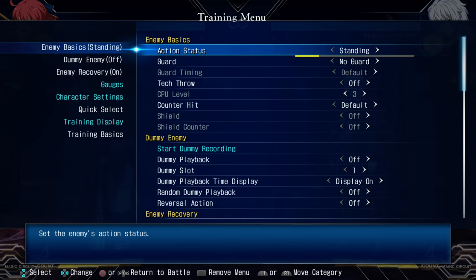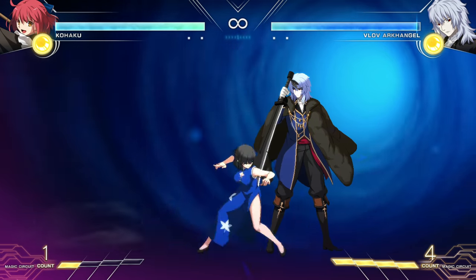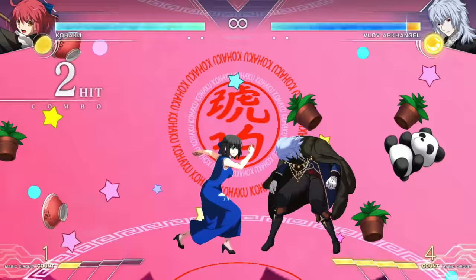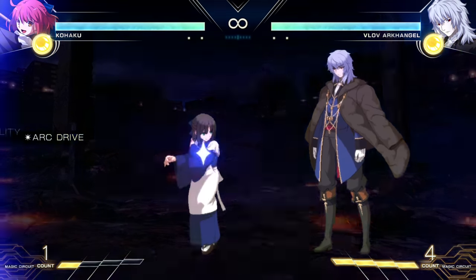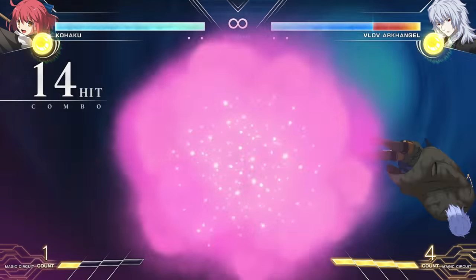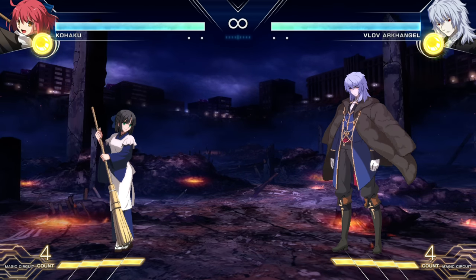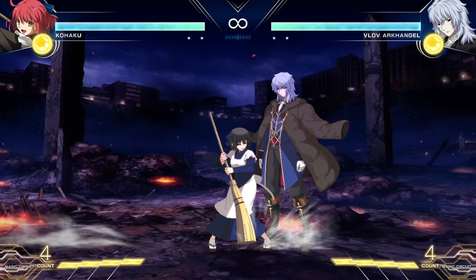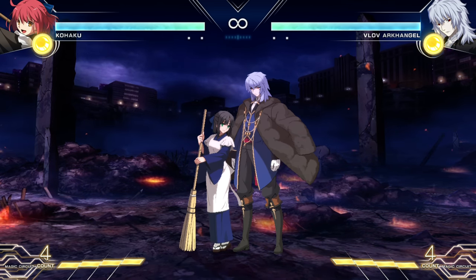Let's set the dummy to block everything and look at Kohaku's level three super — obviously it gets blocked. But if I hold it, it hits. Why? Because the held version changes it from a strike to a command grab, so they can't block it; they'd have to jump it. That shows just how important held versions are — they can wildly change properties, turning a strike into a grab. They can give moves new properties like bounces, wall bounces, or multiple projectiles. Please explore these options.